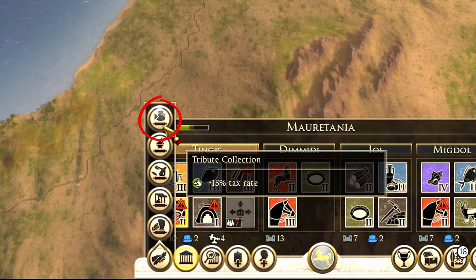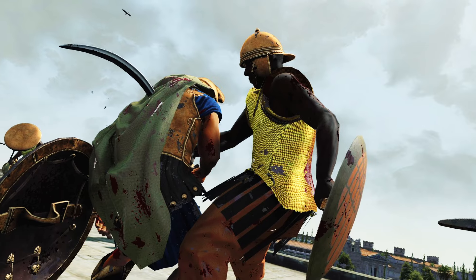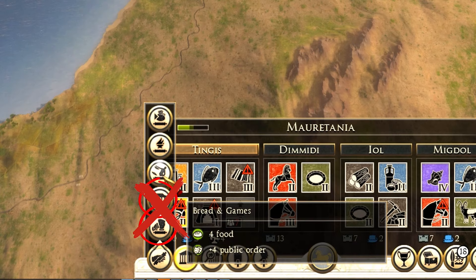You can choose between taxing extra money, getting more loyalty which will help prevent civil wars, or getting free food and extra public order which will help against rebellion. The other two options you should never select.